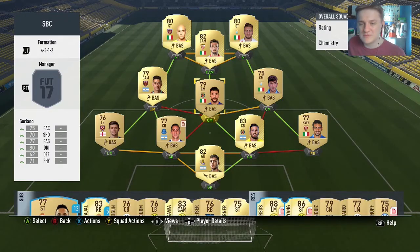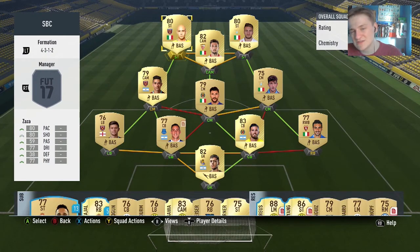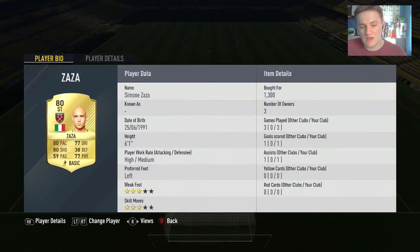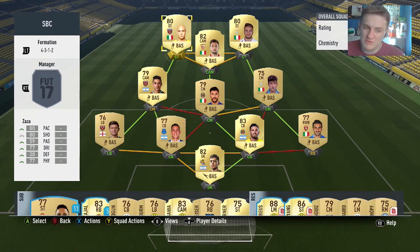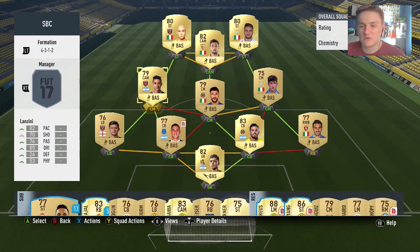Just going to finish off the squad builder here. I added up the team and it's about 15k-ish, maybe 10k if you get a few good bids in. I definitely would suggest you guys try this squad builder — I've played about 3 or 4 games with it. Immobile is definitely the man that runs the show and gets the goals, Vazquez sets them up. Zaza could be a little bit more effective — maybe getting someone with a bit more dribbling and pace would complement Immobile better. Maybe just stick Lanzini at striker and get Noble or Cuyate in midfield instead. If you enjoyed this squad builder, make sure you smash the like button. Subscribe if you're new to the channel — see you soon!